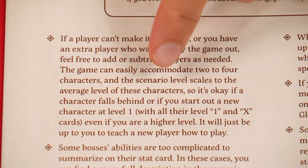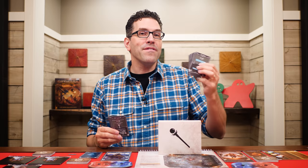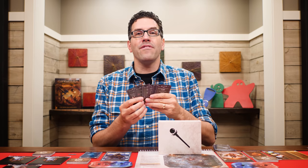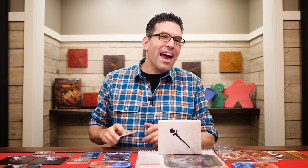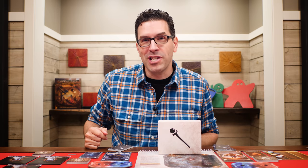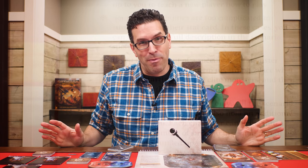First, this tells you how to temporarily or permanently remove a player from a campaign you've already started, or how to add one in. Basically you'll skip giving them the A and B ability levels and instead give them all of their level 1 and X ability cards, and their character will start at level 1. Then you use the average levels of all the characters playing, divide by 2 and round up, to determine the scenario's level, and that will scale the difficulty for everyone playing.